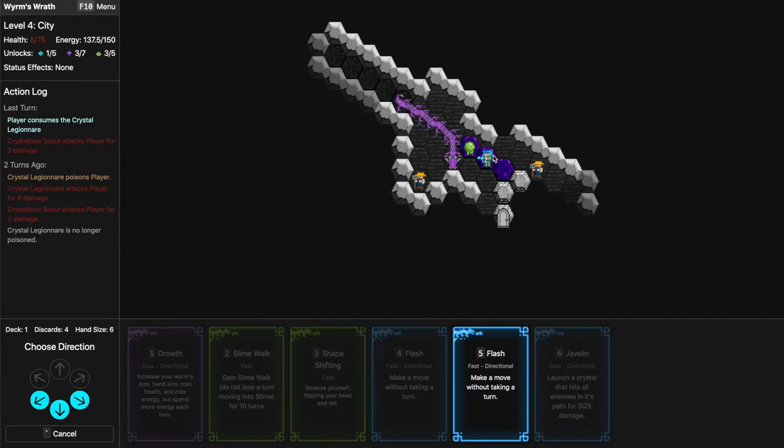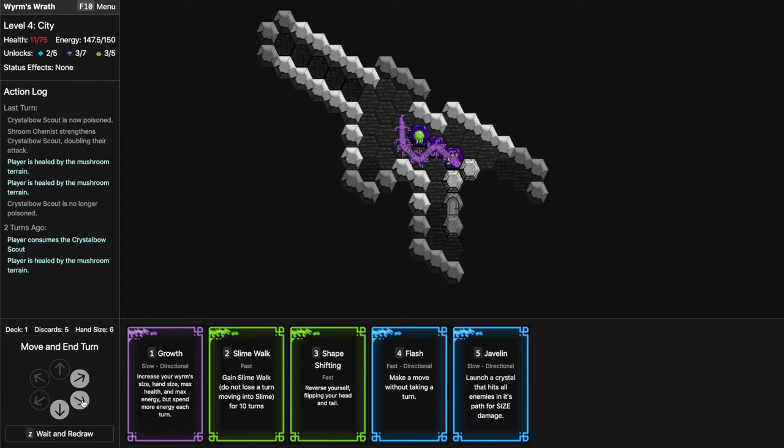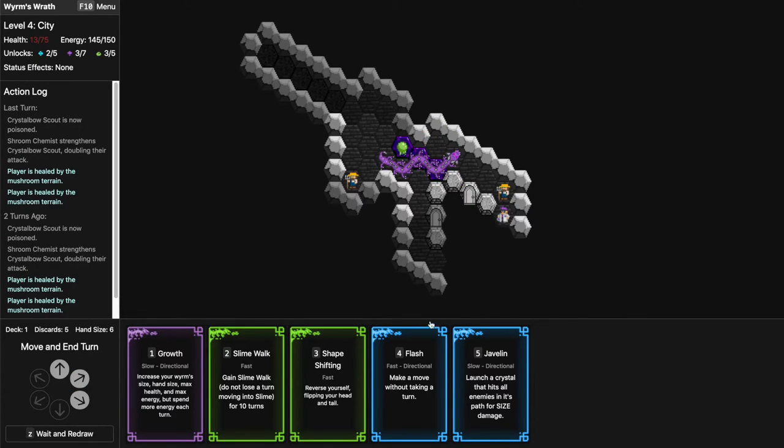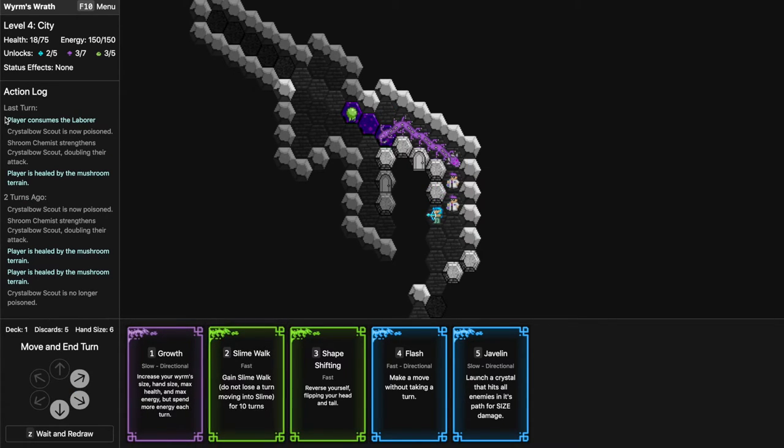I have two Flashes — I would much rather have a Malleable to go here. I could Flash, eat this guy, and continue — I'll leave the slime alone. Healing up. Oh, another new enemy! I'll Flash over here so he doesn't damage me — or maybe I should just to see how much he deals. 'Crystal Bow Scout is now poisoned. Shroom Chemist strengthens the Scout.' The scout hits for four — that's scary.